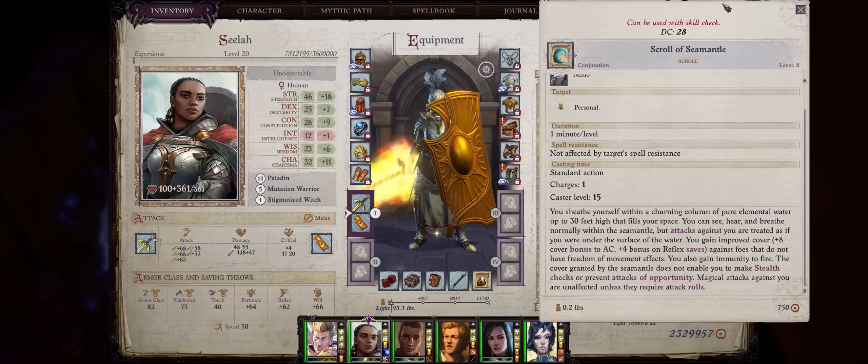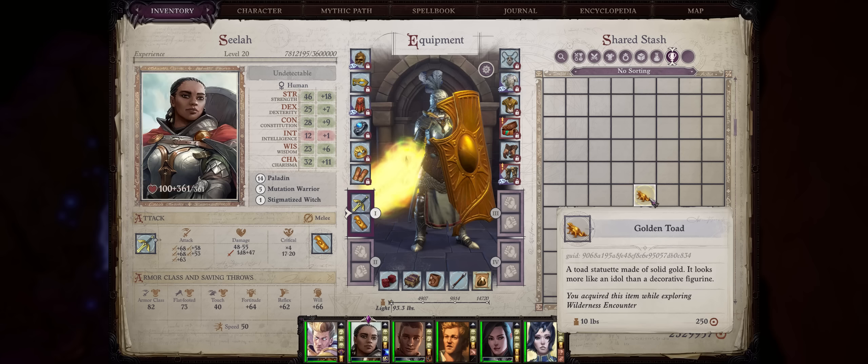Alright friends, so this was it for my Full Armor Tank Scylla guide. If you want to see more different companion builds, please be sure to comment down below. Don't forget to like, subscribe, and even become a channel member if you can — I truly appreciate your support. Thank you for watching and see you next time, friends!